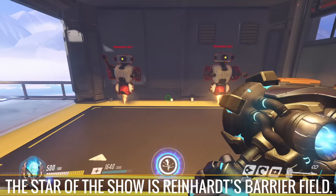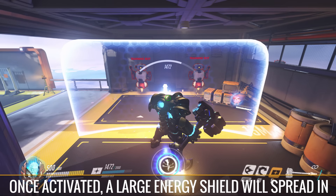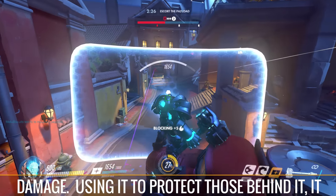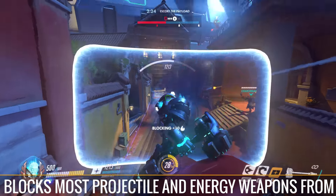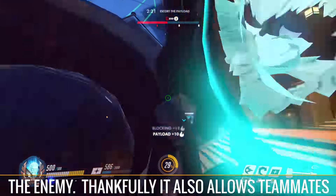The star of the show is Reinhardt's Barrier Field. Once activated, a large energy shield will spread in front of him that can absorb a huge amount of damage. Using it to protect those behind it, it blocks most projectile and energy weapons from the enemy. Thankfully, it also allows teammates to fire through it, making it an amazing tool for your team.